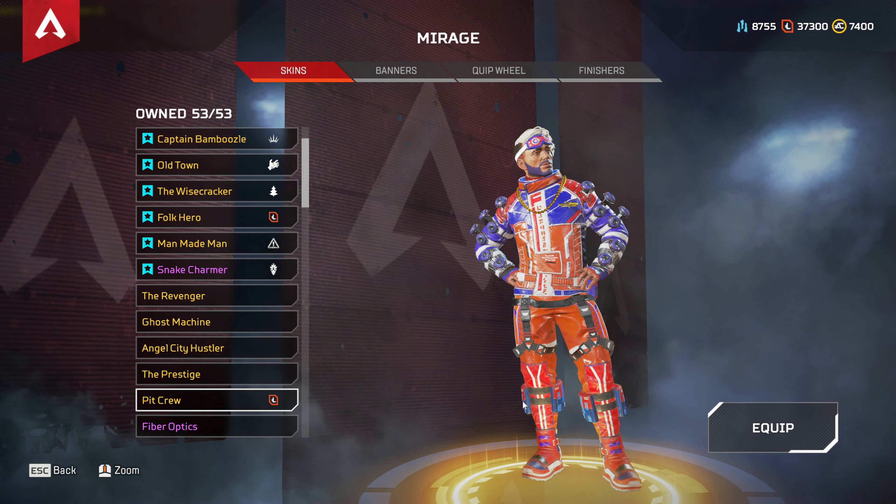Then we have the R99 — Swift Justice is what I have equipped, the latest recolor. If you have the chance and the base legendary skin, go and grab it — 10,500 Apex tokens. Magnum Opus is the very first recolor. The Unloader is a really nice recolor with that iron sight that we all like — used by many players including pro players.